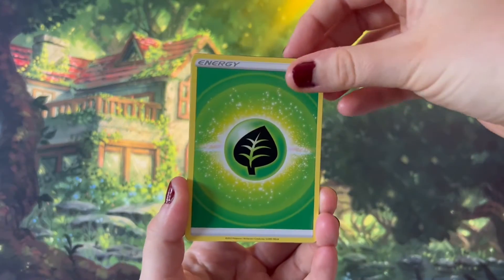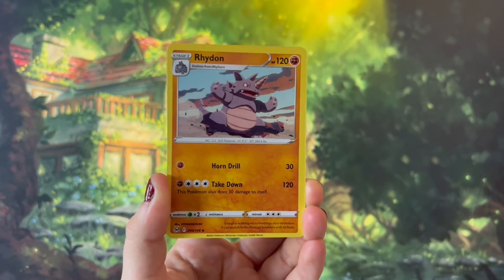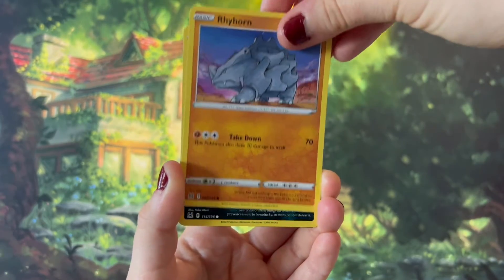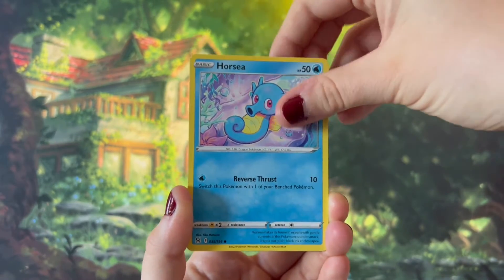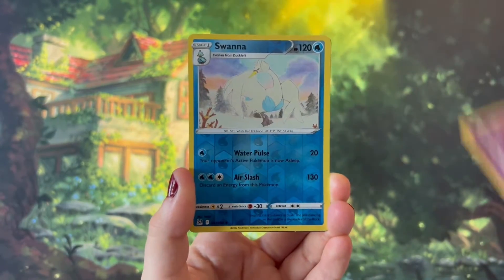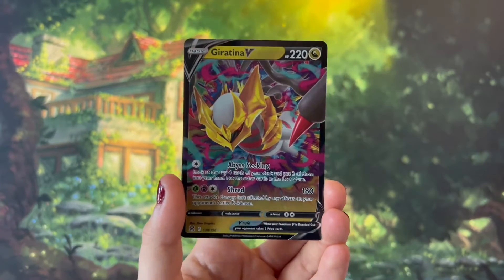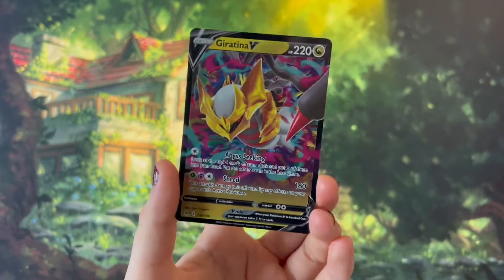So we've got the energy card, Panic Mask, Rhydon, Roserade, Wurmple, Rhyhorn, Murkrow, Horsea, Mawile, a Reverse Holo Swanner, and a Giratina V. Love that!